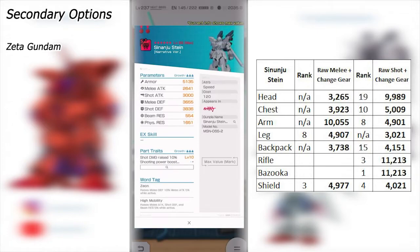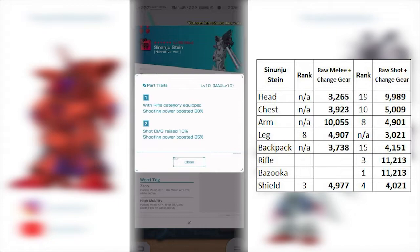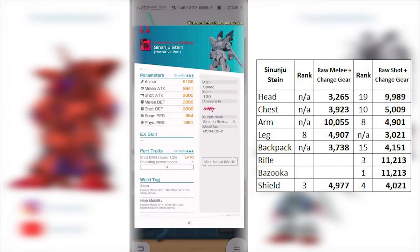In terms of the back piece, the stat is not impressive at all. These kinds of parts are kind of suboptimal — they're middle ground, and even more average than what we've seen recently. The traits are completely bipolar and opposite from each other. This one fully supports a shot build: when equipped with rifle, shooting power boosted by 30%, shot damage raised by 10%, and shooting power boosted by another 35%. It's in a similar condition to the Sinanju backpack, but the Sinanju backpack is more versatile even if this one has better stats.